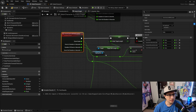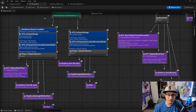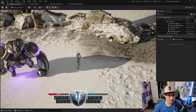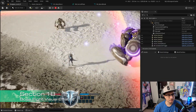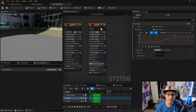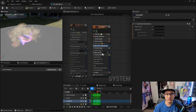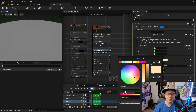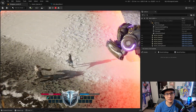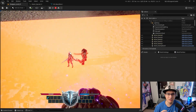Section seventeen polishes the boss mechanics, continuing to develop the boss as a core part of the game. Section eighteen focuses on the visual aspect of the boss fight — adding Niagara VFX for every action from jumping to landing to attacking. Without these effects, no matter how polished the code is, it will just feel like a prototype.